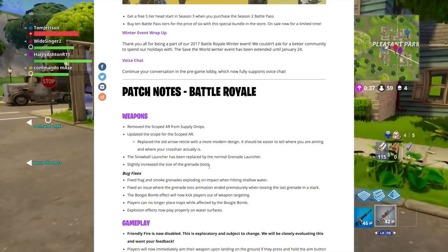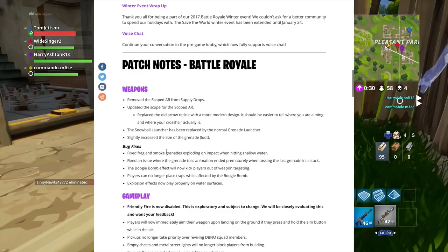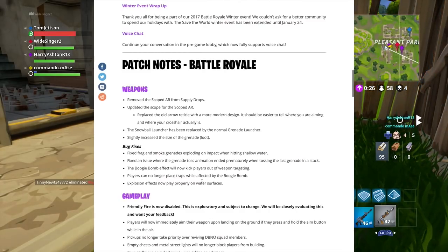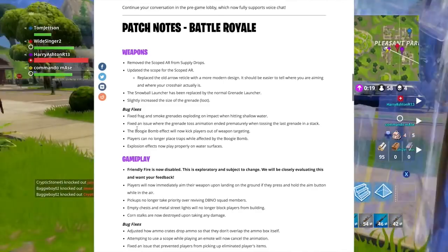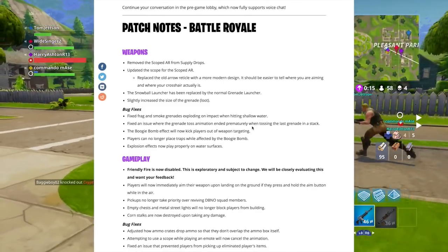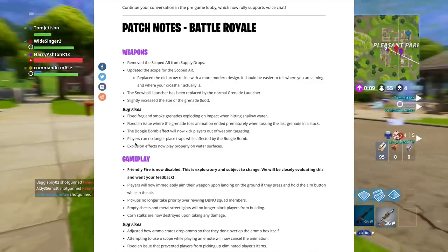Now for bug fixes — they fixed frag and smoke grenades exploding on impact while hitting shallow water, which is pretty cool. There's a fix for the grenade toss animation. The boogie bomb effect will now kick players out of weapon targeting. Players can no longer place traps while affected by the boogie bomb. Explosion effects now play properly on water surfaces.